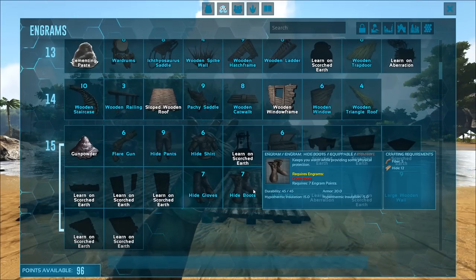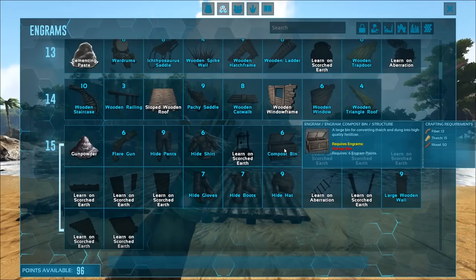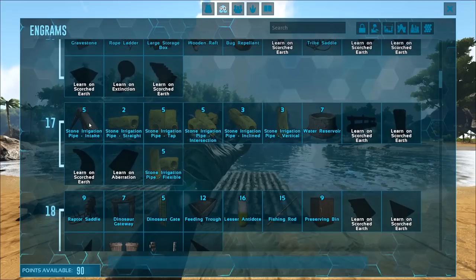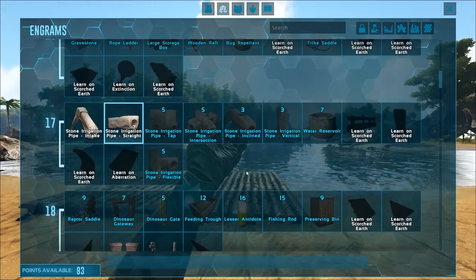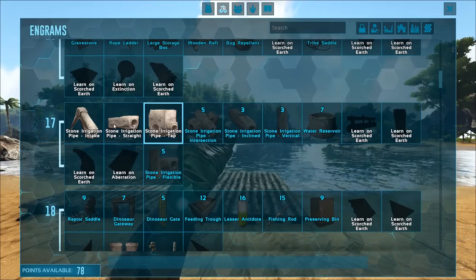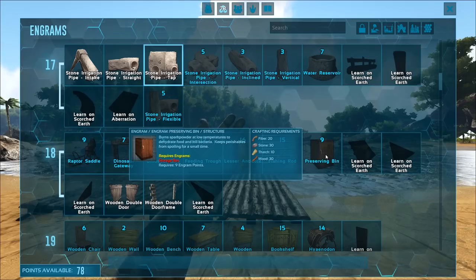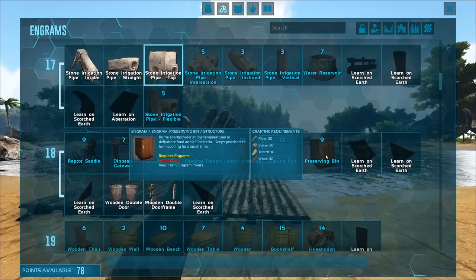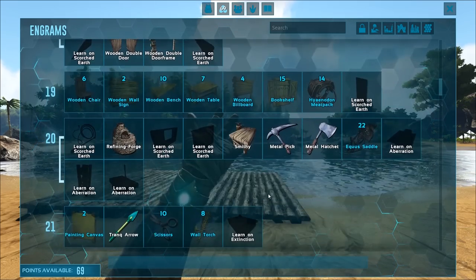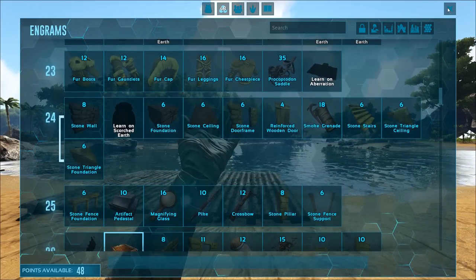I can learn hide armor — we don't have enough hide to make it right now, but if we start killing things, we're going to move up from cloth armor to hide armor. Right now we're going to learn a compost bin, which takes poop and thatch and makes it into fertilizer. We're going to need to learn the intake pipe, straight pipe, and tap for starters. We're also going to learn preserving bin, which is like a mini refrigerator. It'll help save your meat, vegetables, and berries longer than they'd last in a dino's inventory. I don't have a medium crop plot blueprint, so I'm going to actually learn medium crop plot.